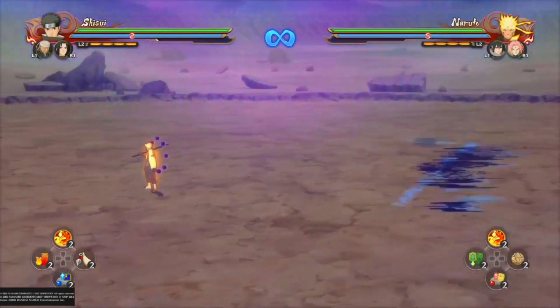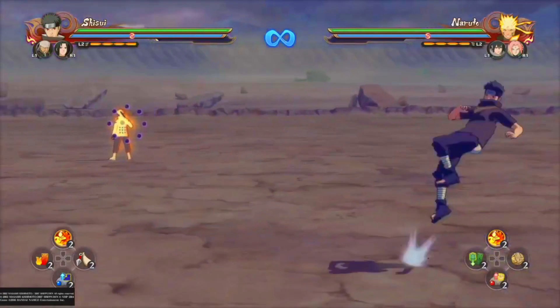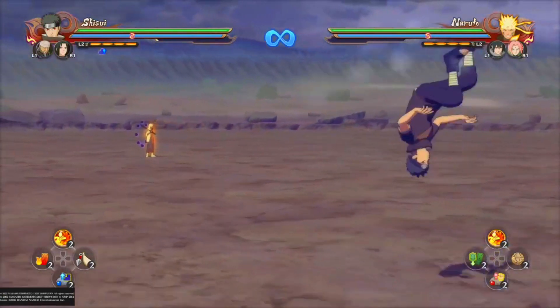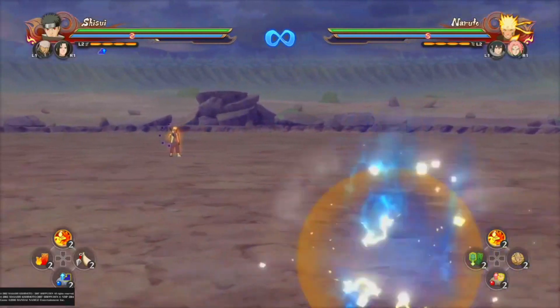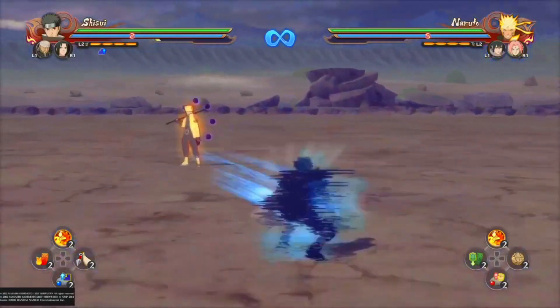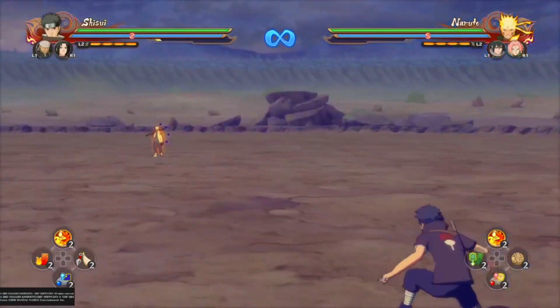I want to go over his movement as well. In my opinion, Shisui has the second best ninja move or movement in the game after Minotaur. Look how far he dodges when he does his ninja move — he can also go in quickly and run away quickly, making it great for dodging dashes or running away and biding your time to get chakra or subs.